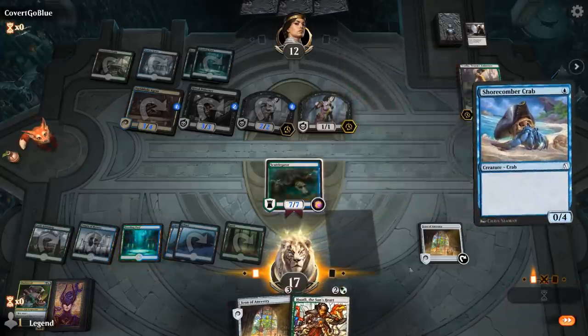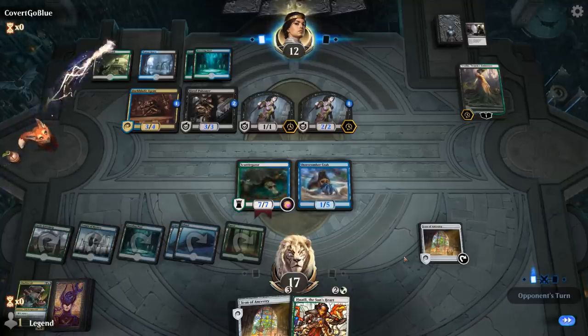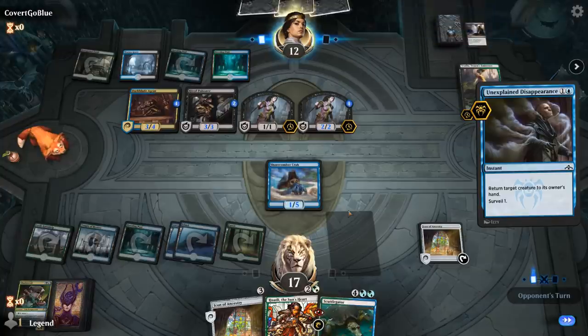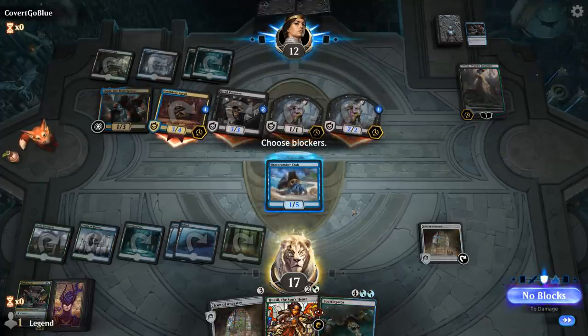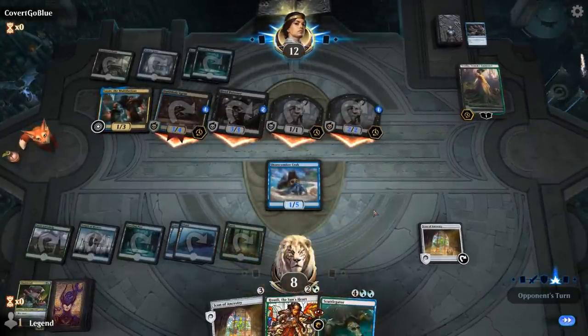A 7/7 defender, adapt three for eight — with a +1/+1 counter on it, it can attack as though it didn't have defender. So you get a 10/10 that can attack for 14 mana? And Icon of course. Unfortunately the assassin tempo is going to be very cruel to the Skulligator — very, very cruel. My pirate is going to hold the fort. I could make a trade with the 1/1 token, but I don't want to.